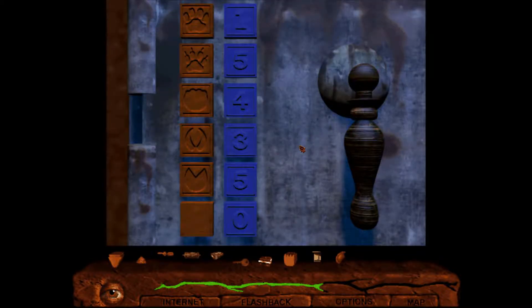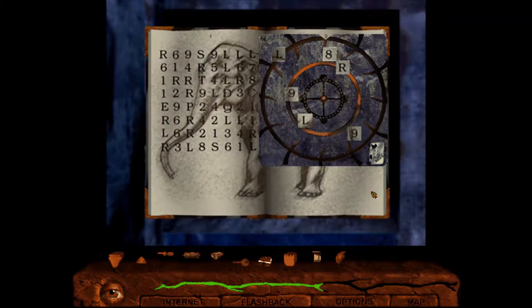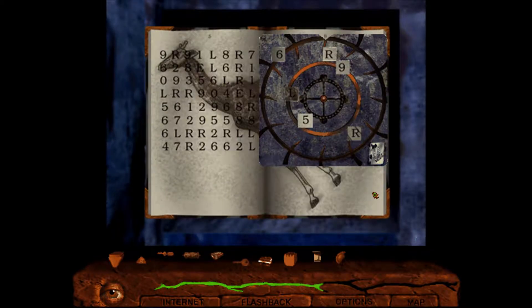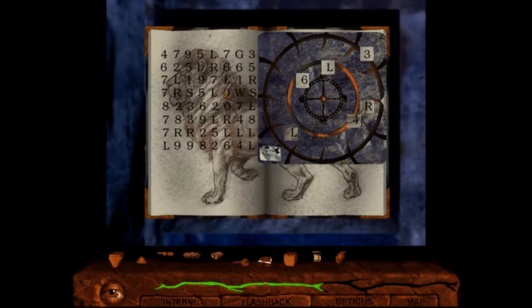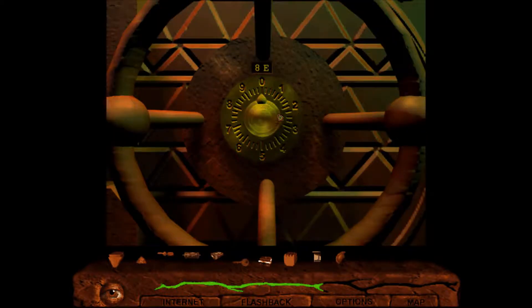So it says 8E, so I need to do page 8 and eastwards. So it's pointing left which is west, so I need to do it two more times. So, 5 left, 2, left 6 - so 5, 2, 6, hopefully that would work. So 2, 3, 4, 5, then 1, 2, and then 1, 2, 3 - oh man I messed up.